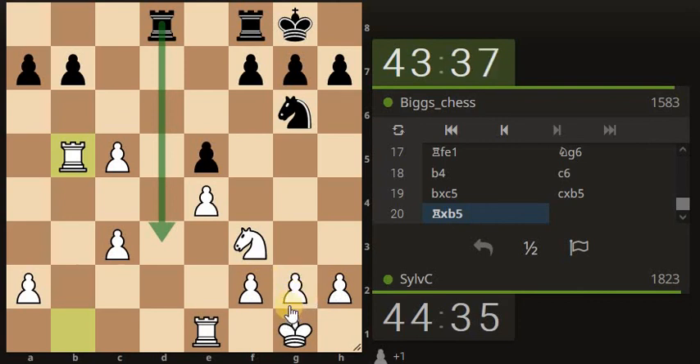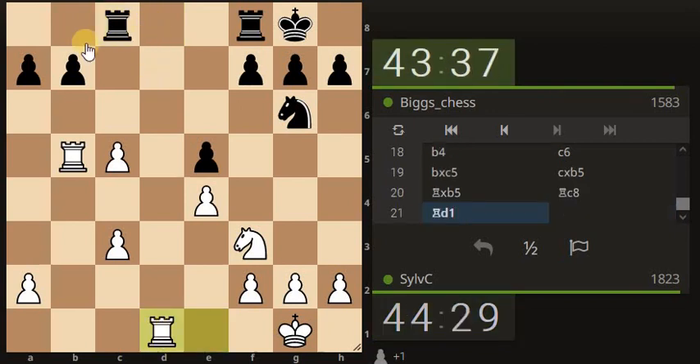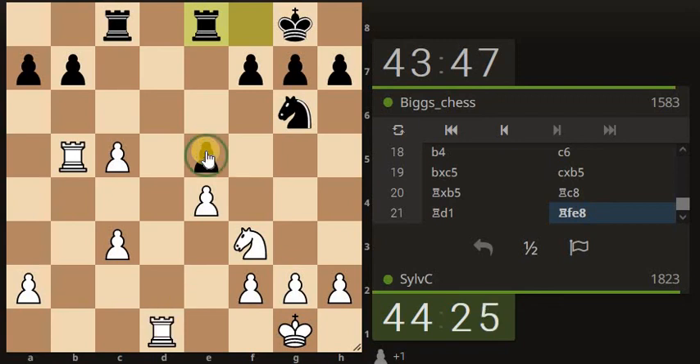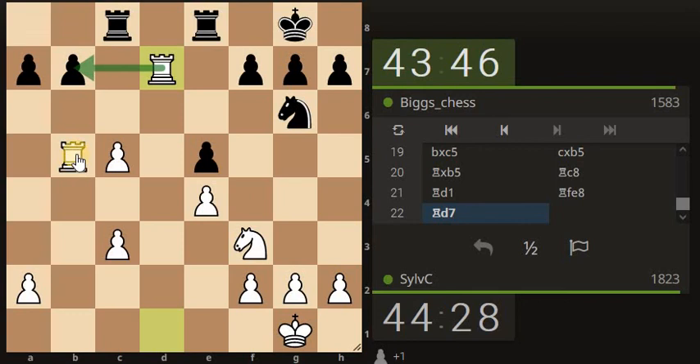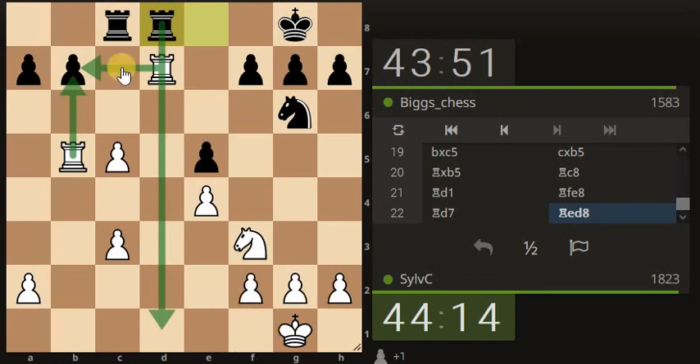Coming here to attack this unprotected pawn, and he's owning this file as well. We haven't got a flight square for our king, so backrank checkmate situations can come in quite speedily if we're not aware. He's actually defending the pawn. We can own the file, which is really quite key — surprised they've relinquished owning the file. He's gone into defense mode, defending this pawn, but this pawn would probably better defend there, so we can double up the attack on this pawn. We're not doing anything magical at this moment, but the backrank checkmate is a risk if we rush to this side.